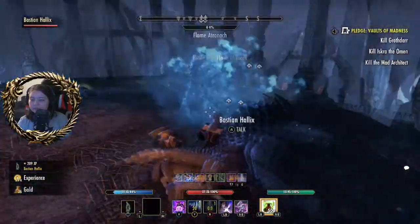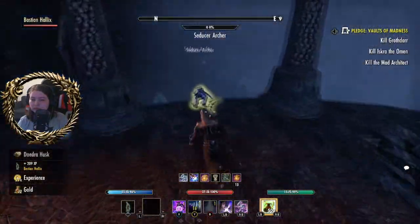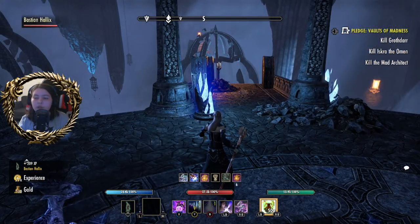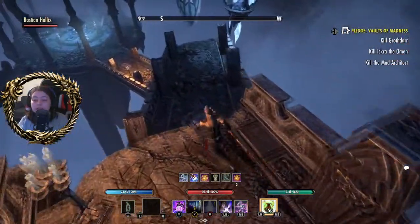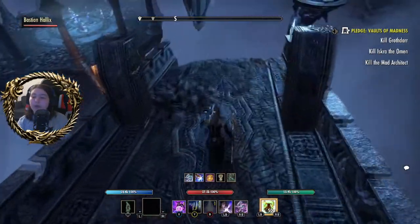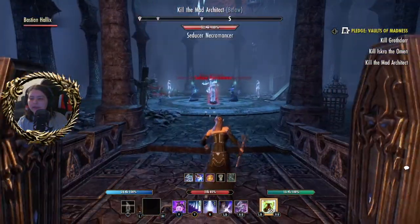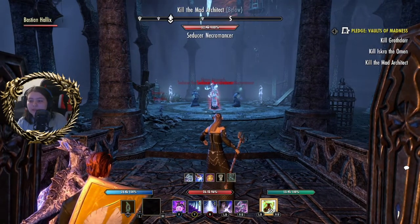They're only seducers. Then the Flame Atronach, and loot — simple as. Daedra husks — those will sell for a good nine gold at the merchant NPC — my bird, or my cat. And now we've got a few more: a few Necromancers, a Flame Atronach, and some banking. Let's go for the center.